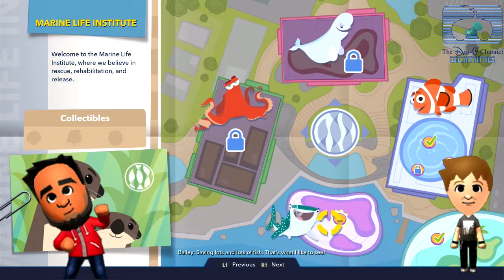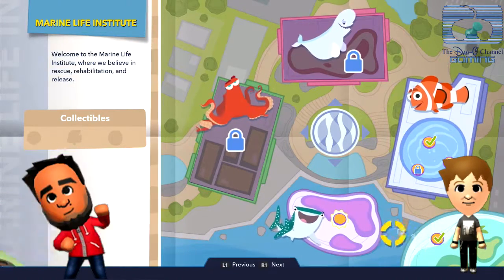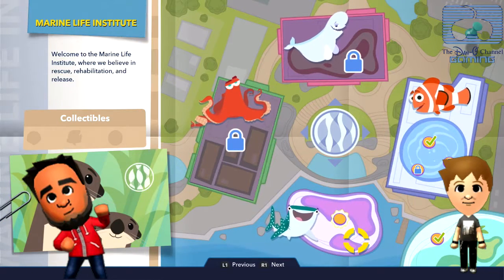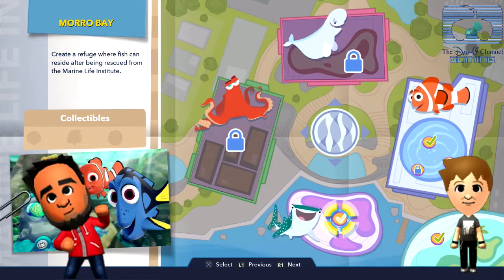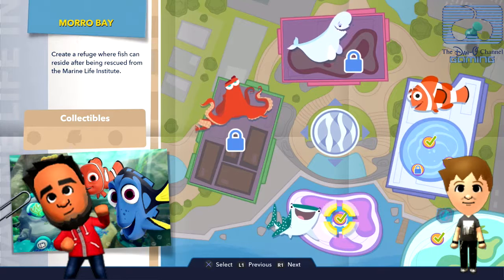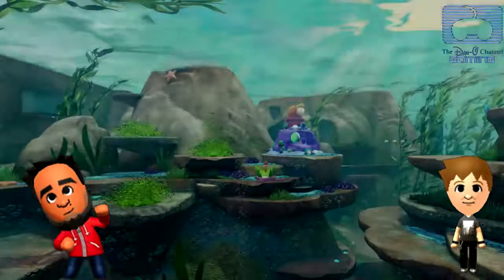Now we're going to give Presley a turn, so Presley is in control. We did that one, then that one, then that one — but I think we have to redo it. They want you to go back and do more. So we're returning to Morrow Bay! I did the skill tree with Dory, Nathan did the first playthrough of this playset, and now it's Presley's turn.